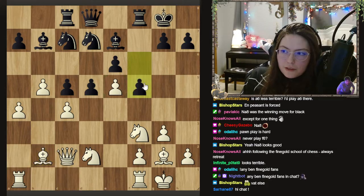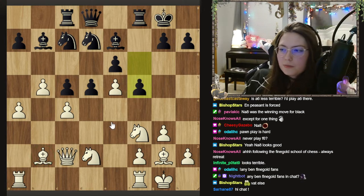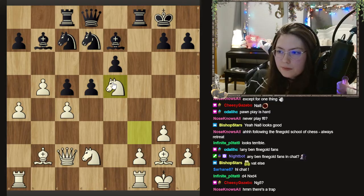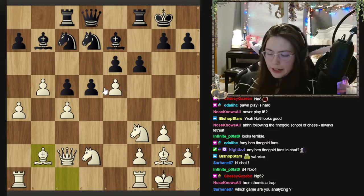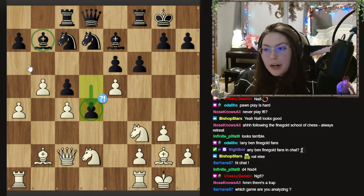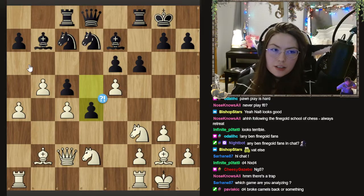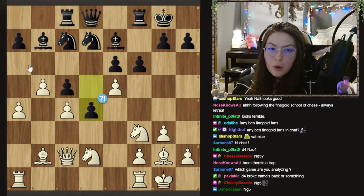I kind of expected a move like f5, just accepting that he's worse but at least closing off this bishop. Taking is pretty god-awful because I can take with the knight now — pretty hideous. His move makes some sense but it just doesn't work. He played d4, which I had anticipated — he's trying to close off my bishop before I leave this diagonal with my knight. But what did black miss here? He said he didn't miss it, he said he did this on purpose. But I think there were some evaluation problems on my opponent's part.